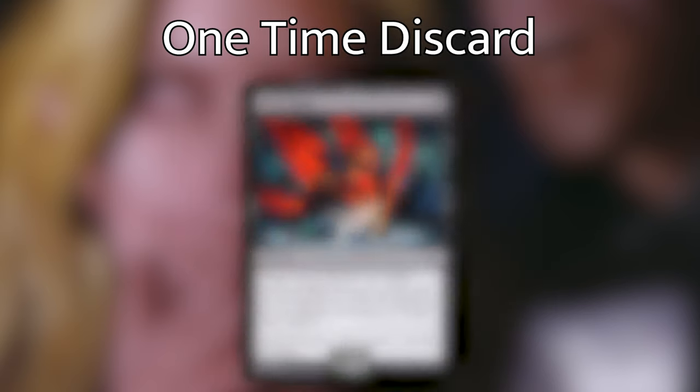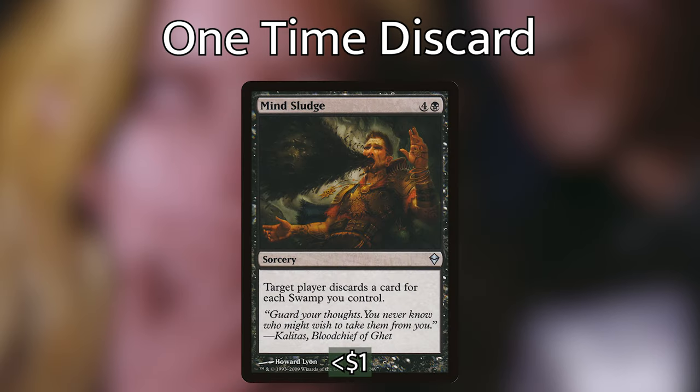We then have Mind Rake, a super cool sorcery. For 2 and a black, target player discards 2 cards. It has an overload cost for 1 and a black, changing 'target' to 'each' — so each player discards 2 cards. We then have Mind Sludge, a super good sorcery in this deck. For 4 and a black, target player discards a card for each swamp you control. More than likely, this is going to drain one opponent completely of cards, leaving them with no cards in hand and no way of stopping us.